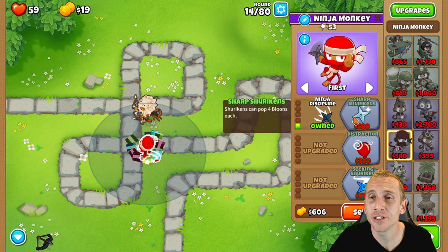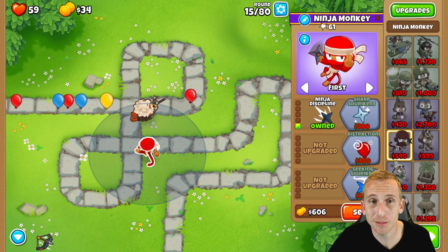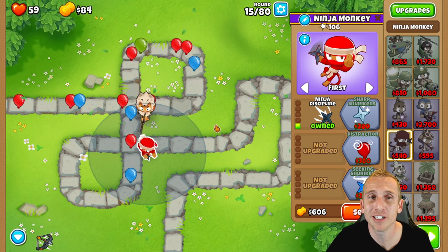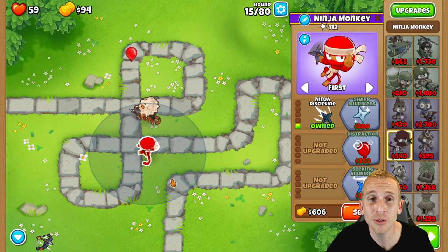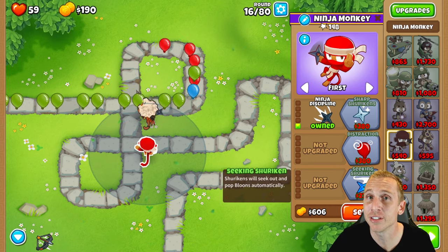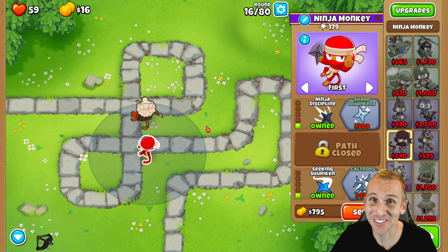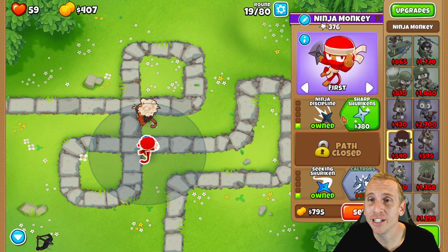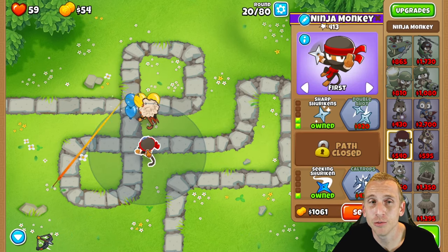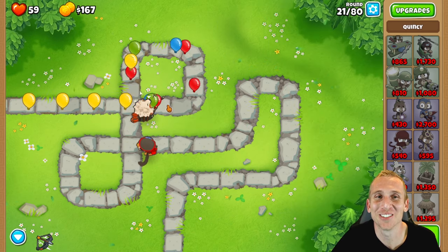At the end of Round 14, we're getting Ninja Discipline for $325. We did have one red bloon slip through, but because of his placement he knocked it out with no problems — that's why this is a perfect spot, since he has access to both the beginning and end of the bloon path. At the end of Round 16 we get Seeking Shurikens for $270, then Sharp Shurikens for $380 at the end of Round 19. By Round 24, both this guy and Quincy can see camo, so we are good.